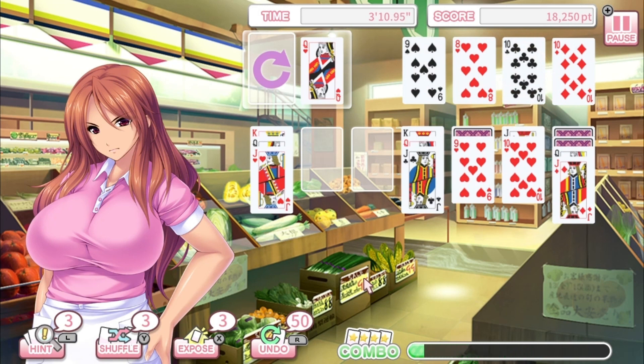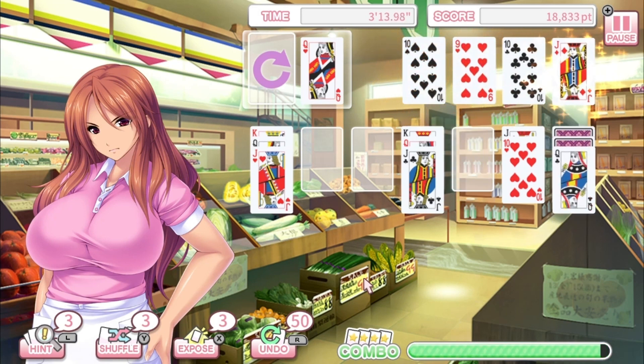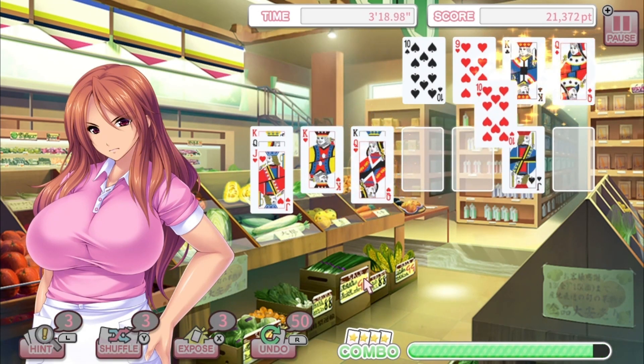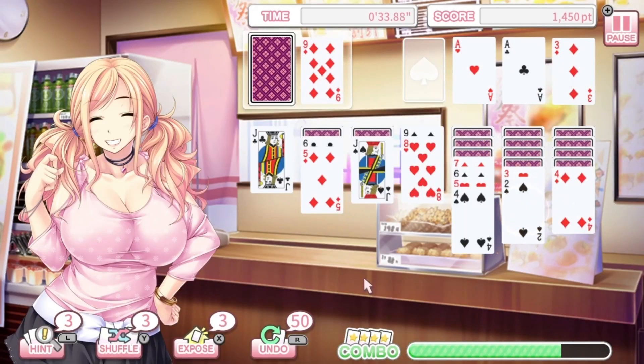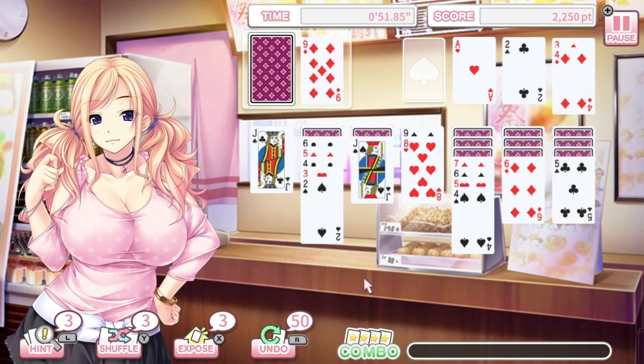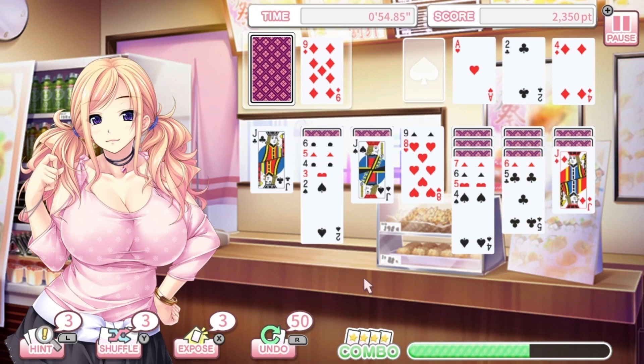All in all, it's not a bad little solitaire game — you just have to get past the theming that may not be for everyone. It's available right now, originally released last year on Steam by Zoo Corporation, now ported to PlayStation and Nintendo Switch. On the Nintendo Switch eShop you can grab it for £4.39 on sale, with a full price of about £5.99. Make sure you hit that like button, hit subscribe, and we'll see you soon for more gaming content. Bye for now!